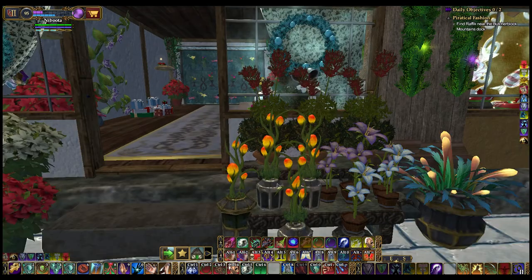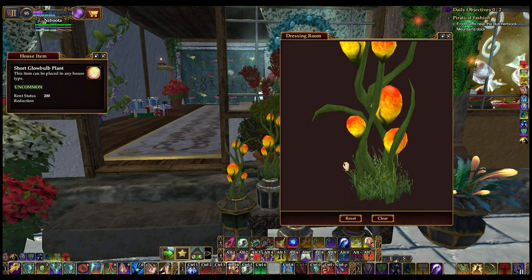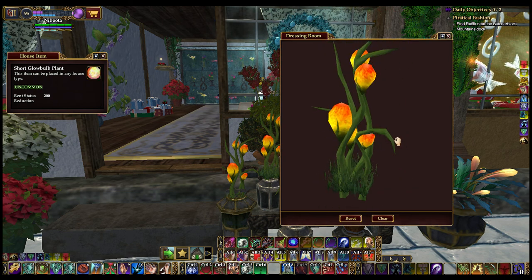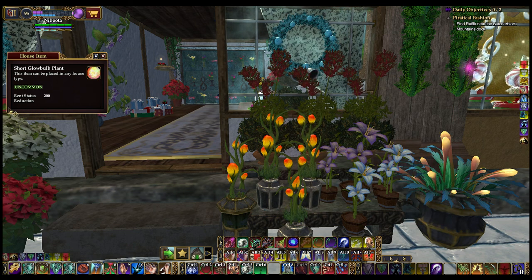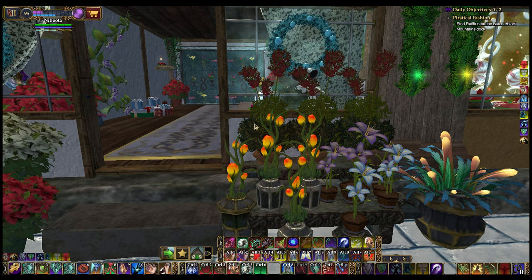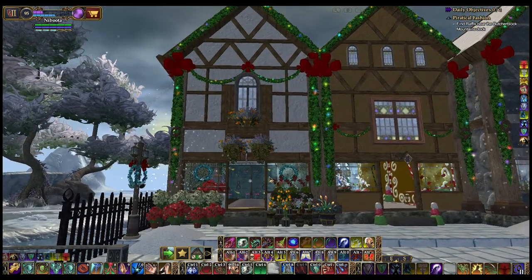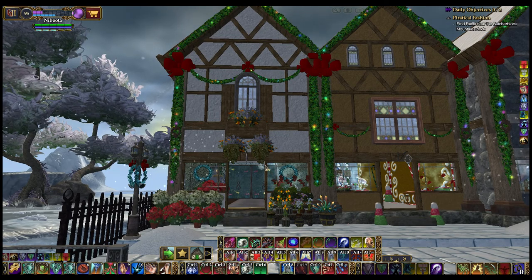Ooh, look at these flowers — they're pretty. Short glow bulb plant. Those are pretty. I need some of those for my swamp. Oh, those are craftable — they kind of look craftable, but it doesn't say crafted by. I have noticed that sometimes when you craft something and examine it, it doesn't say crafted by on it. I don't like that — I want to know who crafted it.